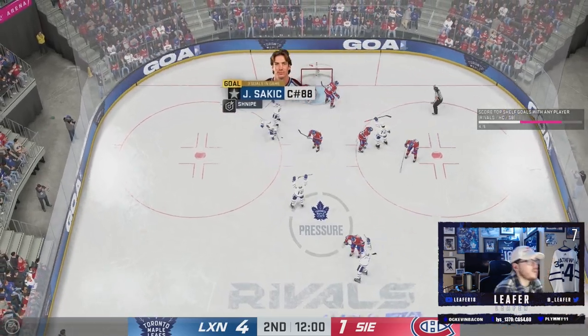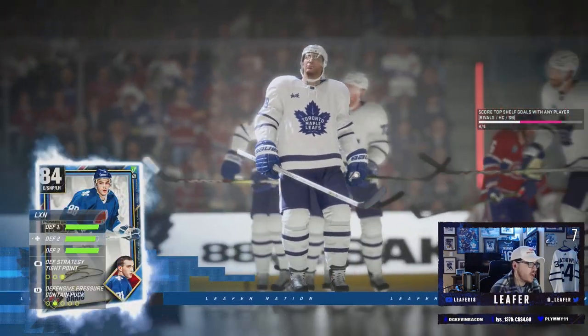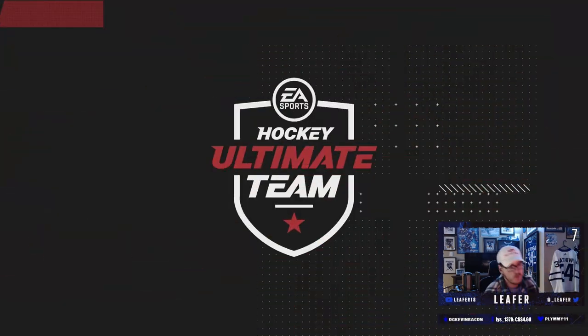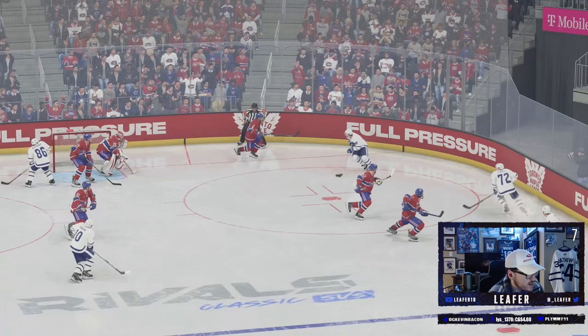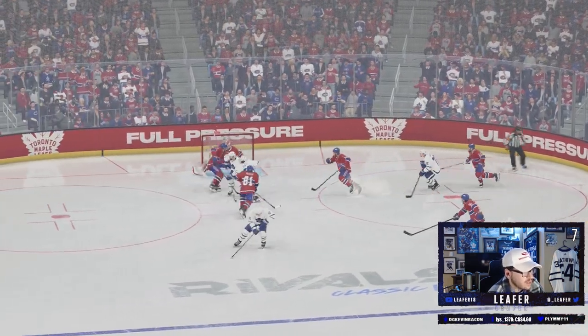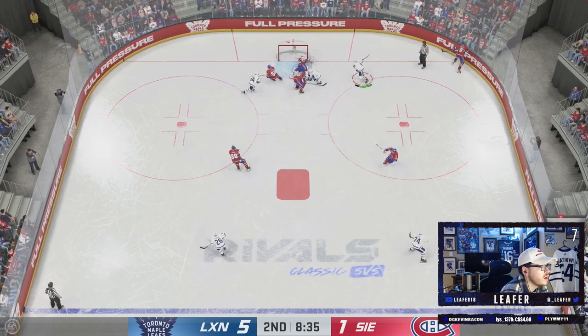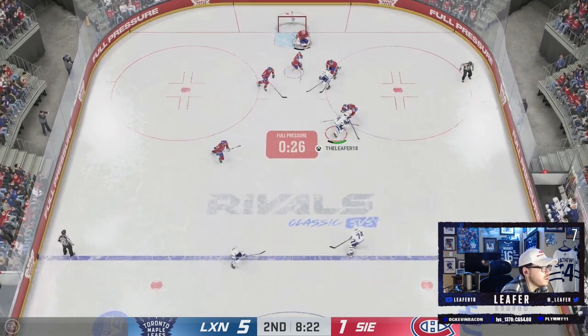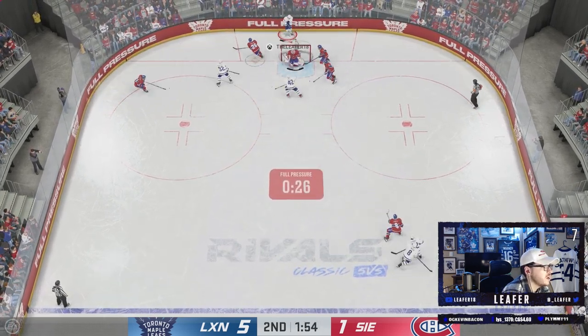Bang, and Joe Sakic with the hat trick in his debut. We were trying for it that shift and we got it over and done with. They're throwing the hats out for Mr. Joe, wearing 88 like he did in his rookie year. Hat trick in his debut — things you love to see. There we go Makar — bang. What a save. Oh my god, I got robbed. Actually robbed the Matthews.